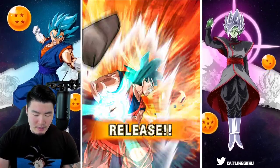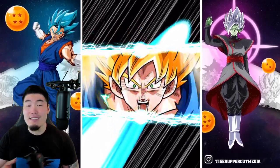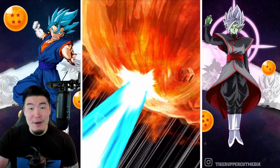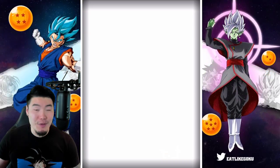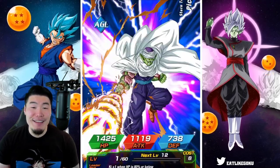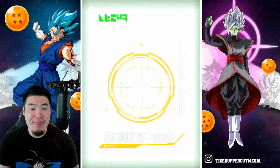Piccolo and Chiaotzu — kind of random, but okay. Let me know if you summoned for the Gohan. If you did, how was your luck? I hope everybody's doing really well. That's a good feeling.